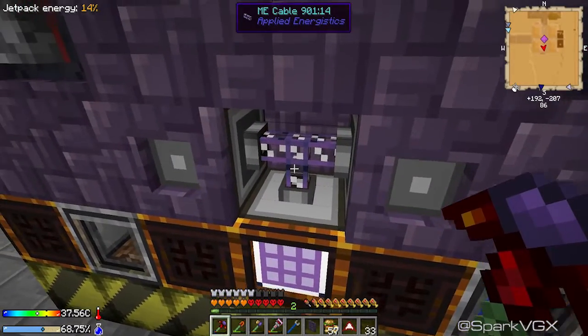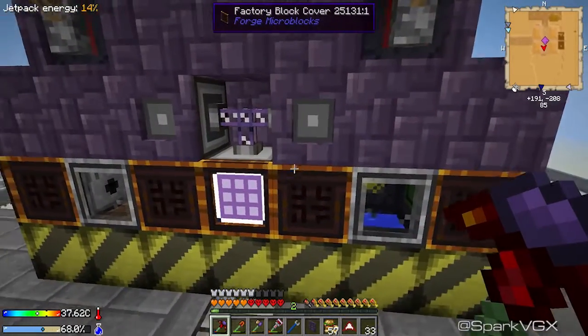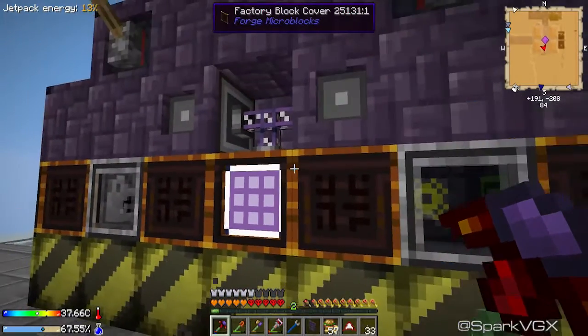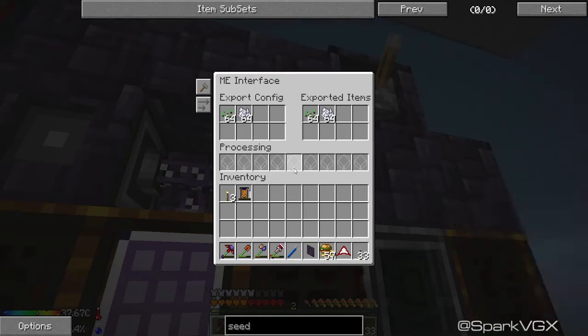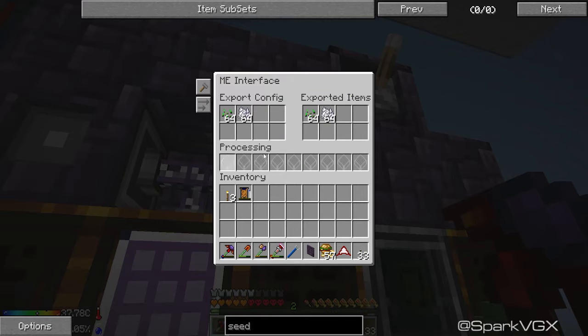So up here I've got an ME cable and two ME interfaces - I do not have the diamond chest that Generikb was using. Essentially these ME interfaces are going to replace that. If you open one of these up, I'm not sure how far Generikb got into Applied Energistics, but this is how you'll want to set it up. The left side means 'keep these items in my inventory' - this is not the inventory on the side here. Over on the right, the exported items area is where it's inventory, and it's only got eight slots in the processing area.